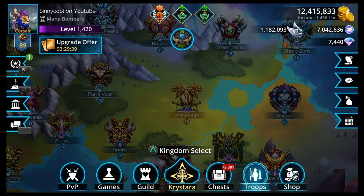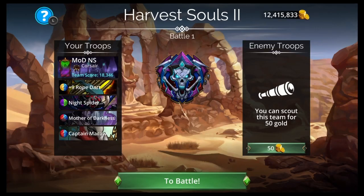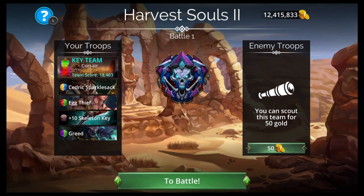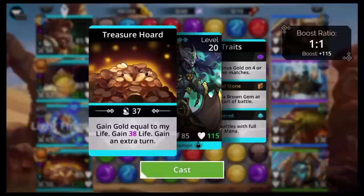Traps will apply debuffs to the player in any future battles in the dungeon for that day. Trap effects are reset daily so traps will not affect the following day. If players manage to defeat all three battles without encountering a trap, they will earn a perfect run, which will earn them Dragonite — a new resource that can be used in the Soulforge.